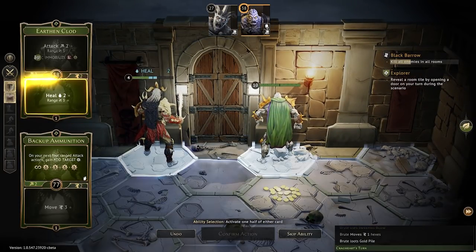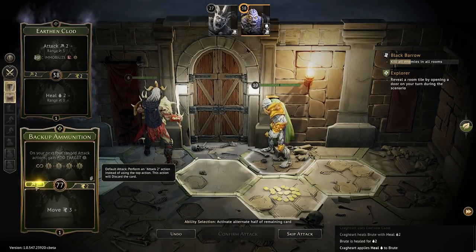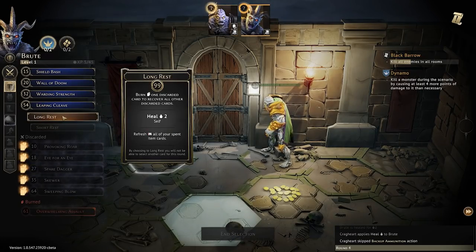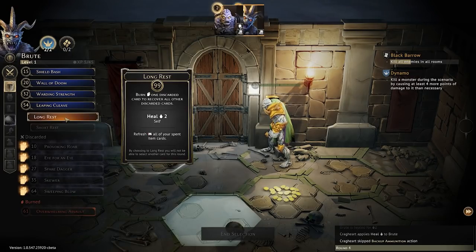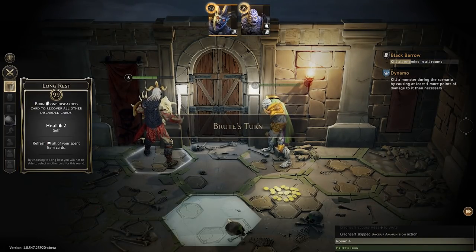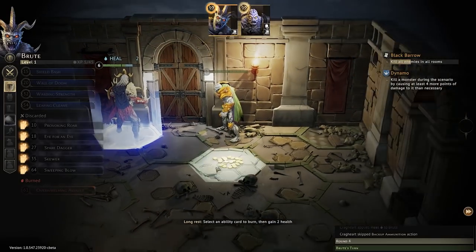I could skip my movement — I wish I could just pick it up. If I open a door right now I might wait for just one turn, skip movement, just to grab my money. Two gold. We definitely want to patch him up. Done. Obviously I don't need to attack, so we're just going to skip our attack and then do a long rest. Long rest: burn one discarded card to recover all other discarded cards, and you heal up for two HP. Short rest: burn one discarded card at random to recover all other discarded cards.